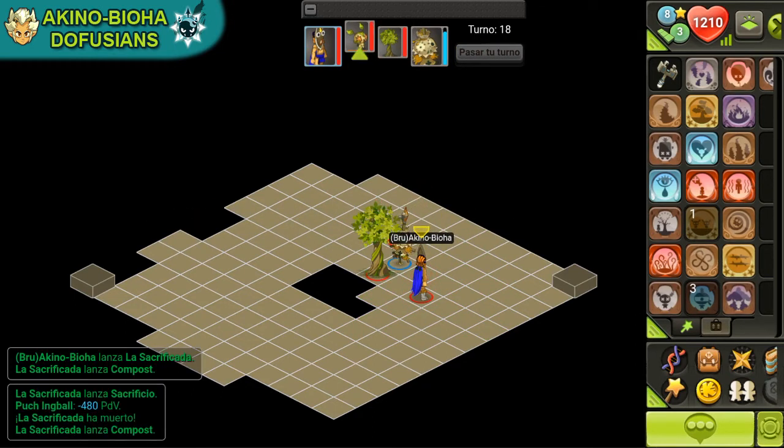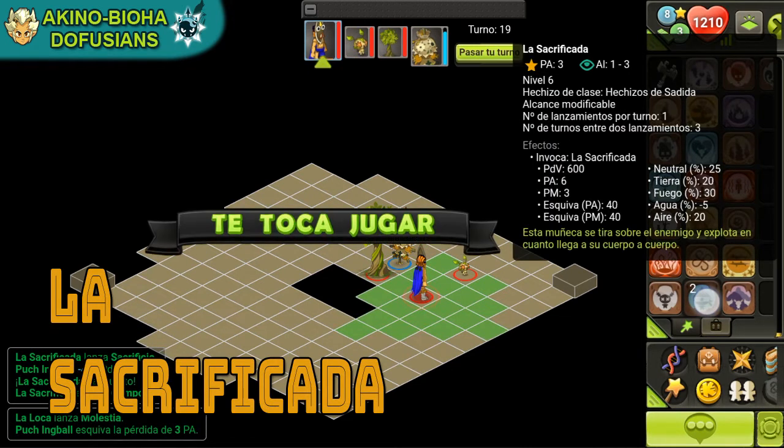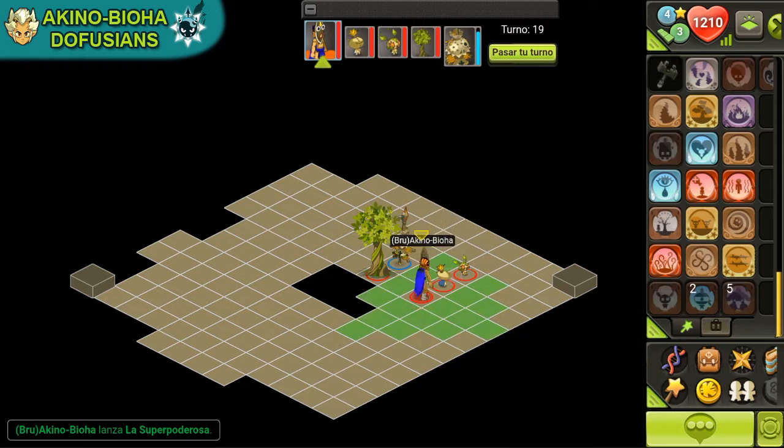La Sacrificada. Ahora su alcance máximo es 3 cuando se lanza en el nivel 6. Sus daños pasan a ser de agua. Y tiene un hechizo que es acumulable hasta 3 veces, que le aumenta la vitalidad y los daños.